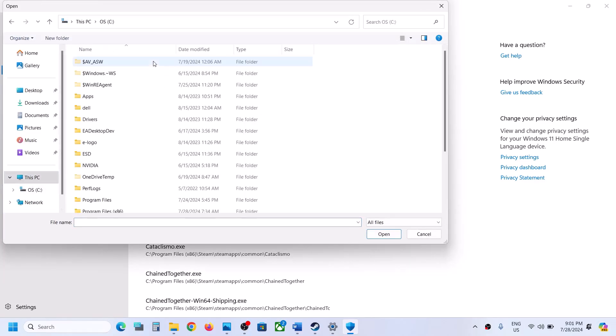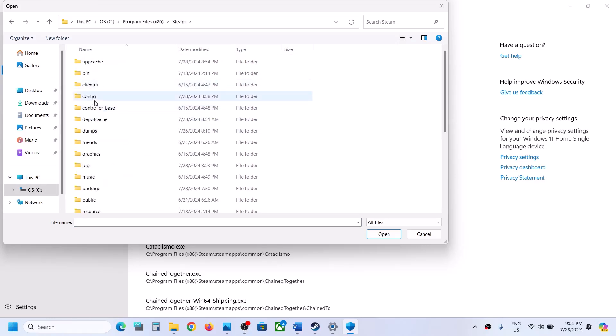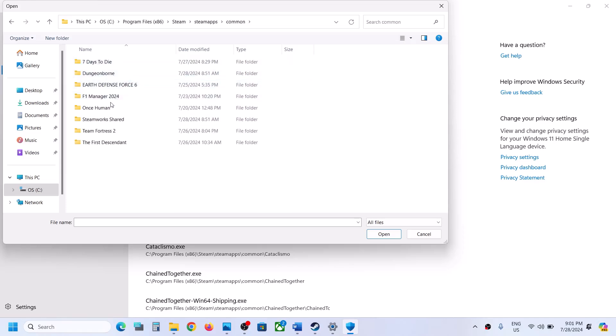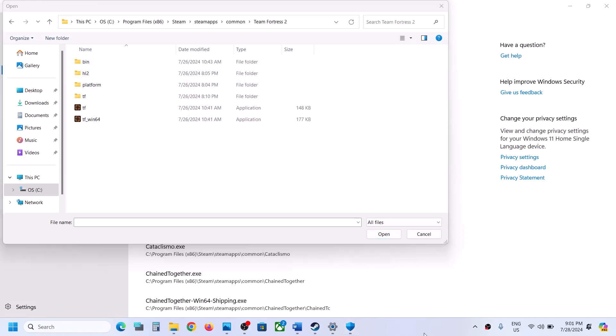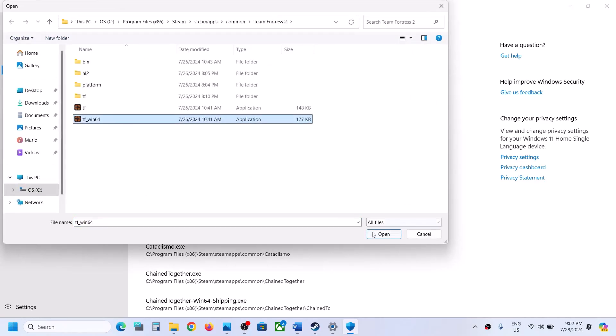Go to the game installation folder. If the game is installed in C drive, open C drive, program files (x86). Now open the Steam folder, open the Steam apps folder, open the common folder, open the game folder. Now select the first exe file and then click on open. Then again click on add an allowed app, browse all apps, select the second exe file, then click on open.